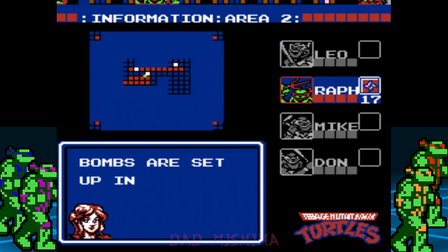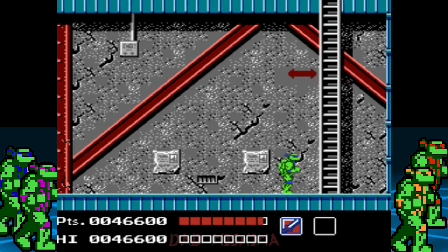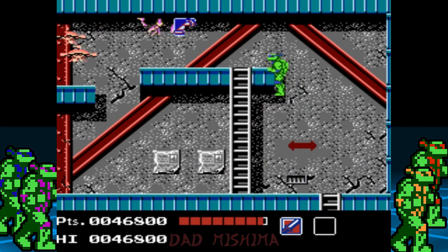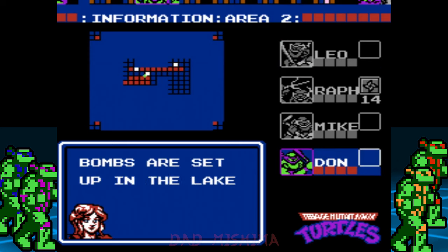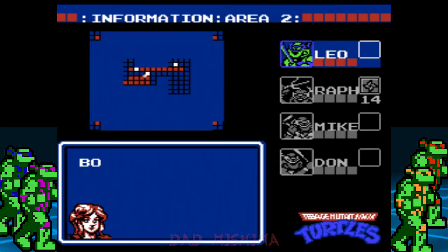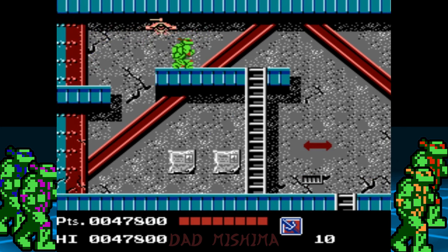Now let's head to the second floor. On the second floor, we have to head to the left. Make sure to grab half of the pizza from near the top of the screen. This area doesn't have actual walls, but saving the dam is not a walk in the park either. There are eight bombs that have to be defused while underwater, and we have a time limit of two minutes and twenty seconds to get the job done.